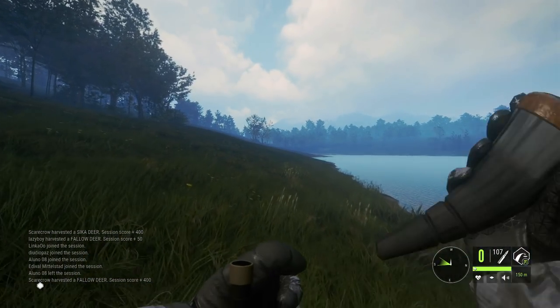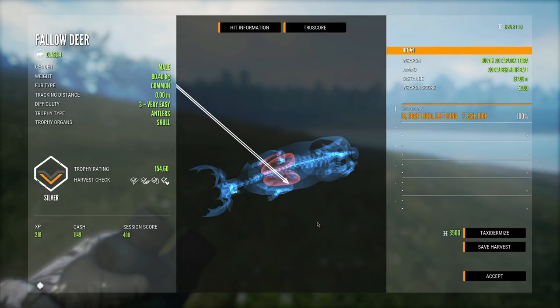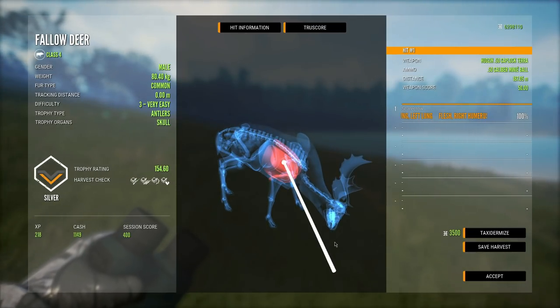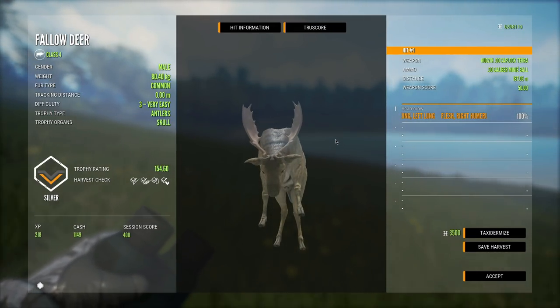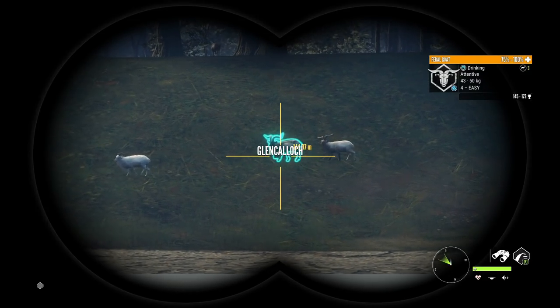It dropped them again. Let's take a look at the damage - through the humerus and into both lungs, absolutely destroyed this poor fallow deer.